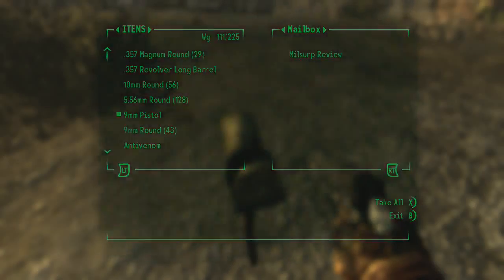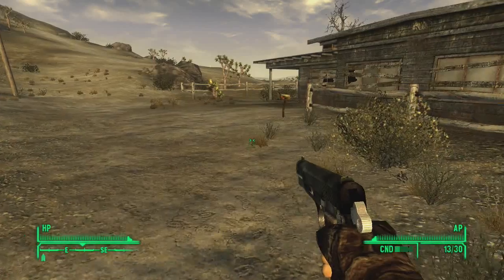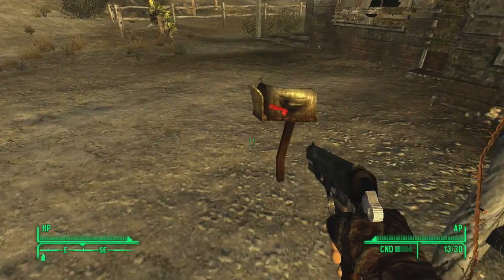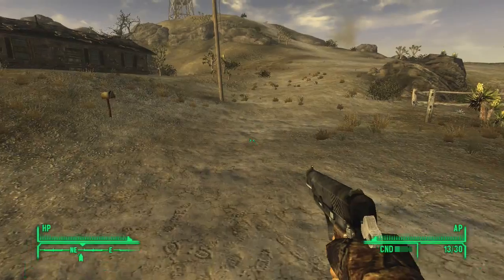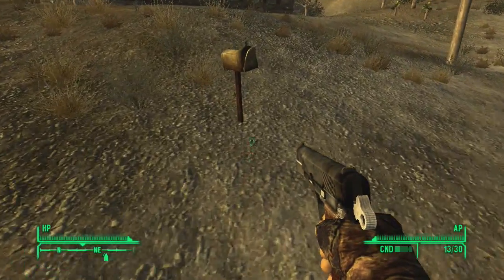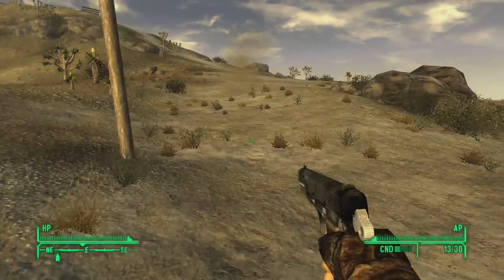Guns — again something I don't need. Why don't you give me something I need? Tales of Chivalry — again something I don't need. What I need is the explosives magazine, which you don't want to give me. Fuck you too.